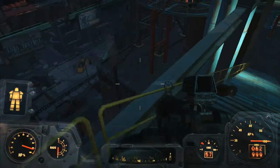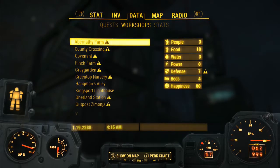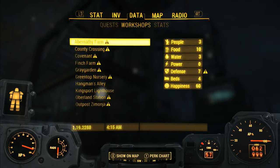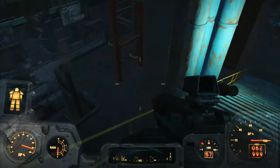Hey, what's up everybody, Scotty here. This episode we're just going to collect a bobblehead. It's for a weathervane quest and it's at the Corvega Assembly Plant. I'll show you how to get to the bobblehead.